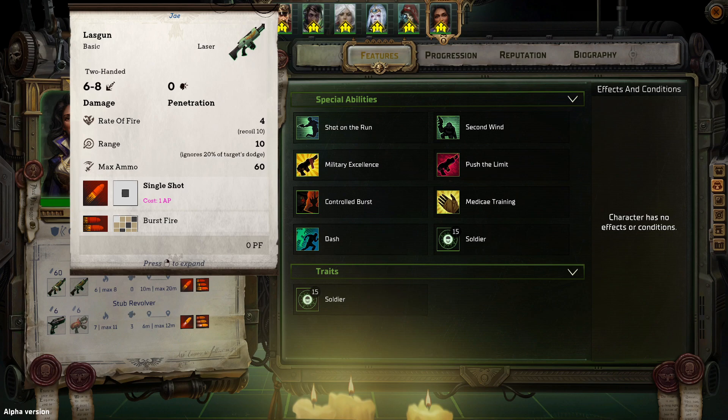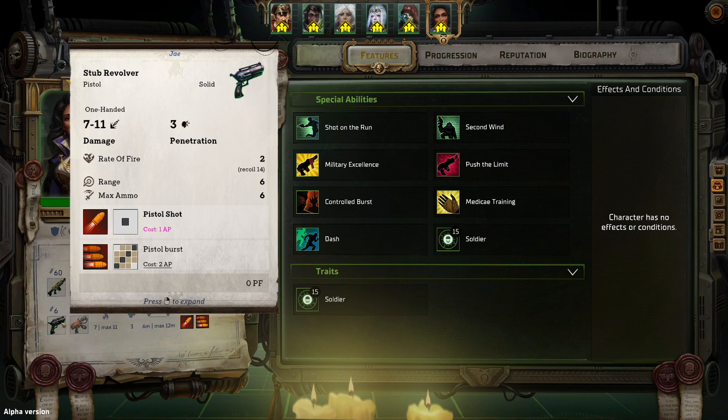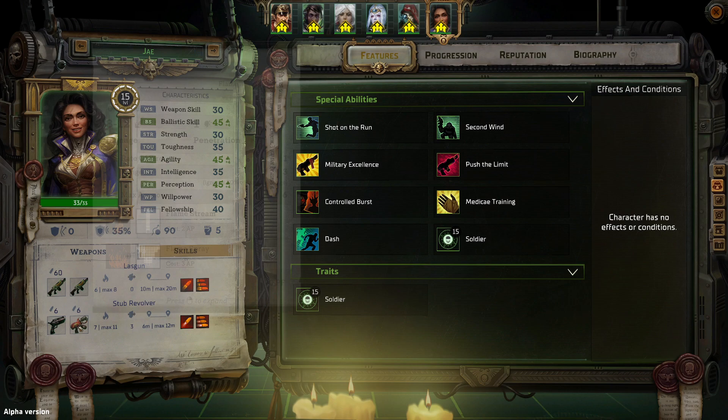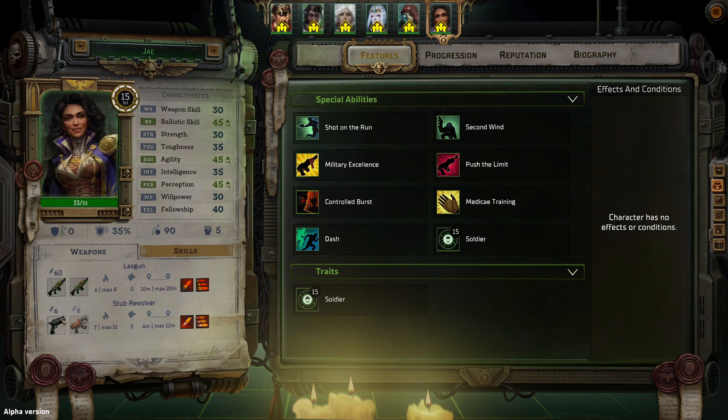So let's look at her starting weapon. She comes with a basic las gun — nothing to write home about: 6 to 8 damage, 0 penetration, which is unfortunate. She does like to dual wield a flamer pistol — 8 to 12 damage, 1 penetration — as well as a stub revolver, 7 to 11 with 3 penetration. In my opinion you're better off using the double-handed secondary groupings rather than the las pistol. Las guns are effective against unarmored enemies but without penetration they don't offer too much.